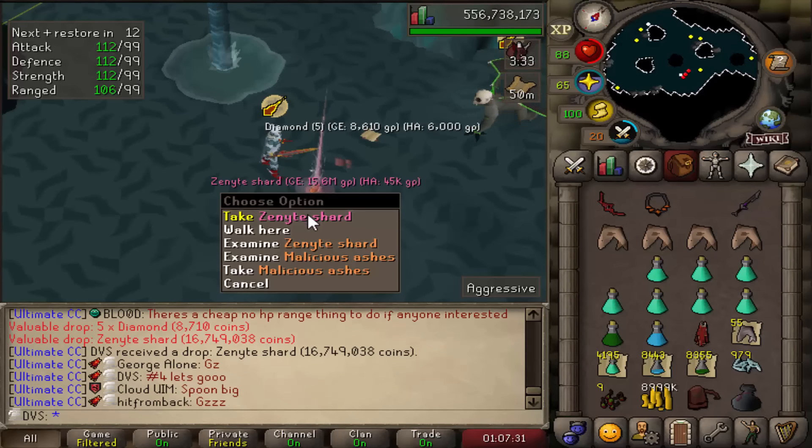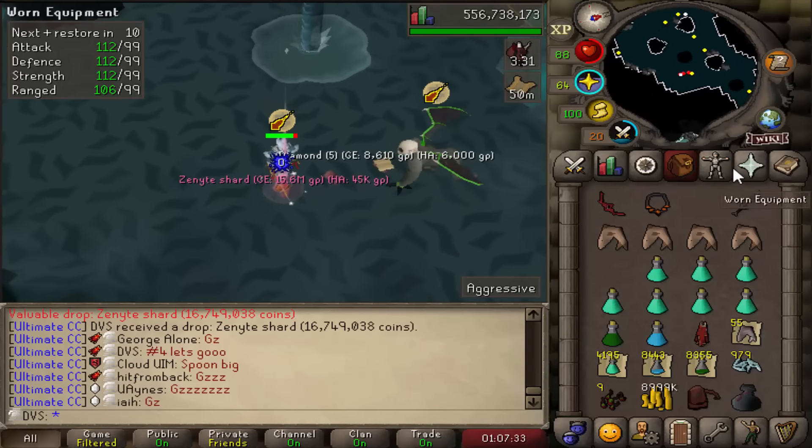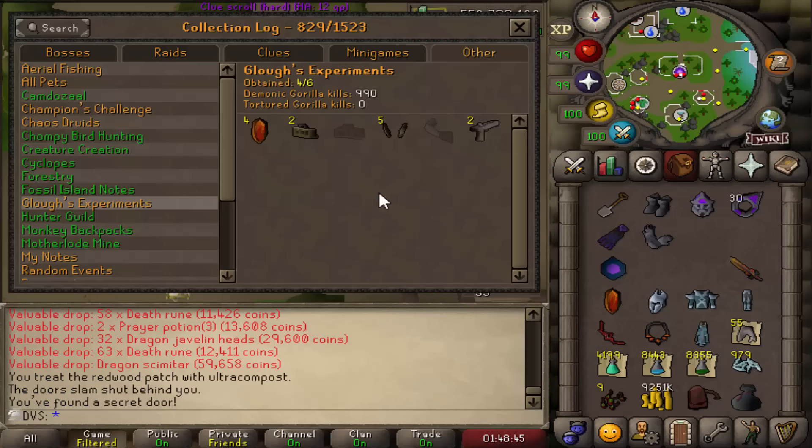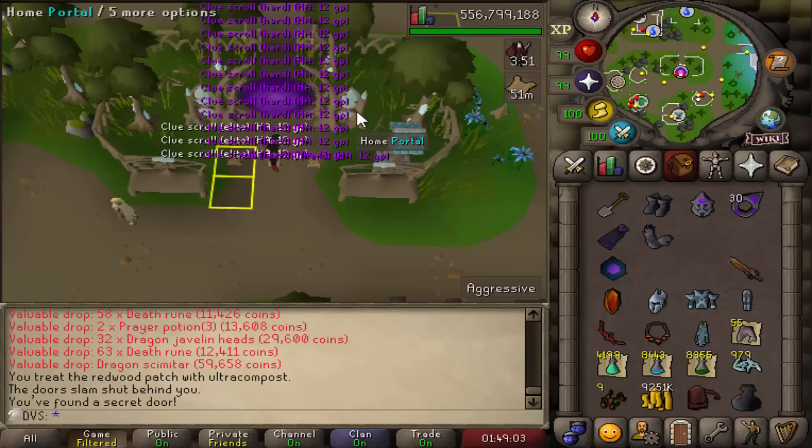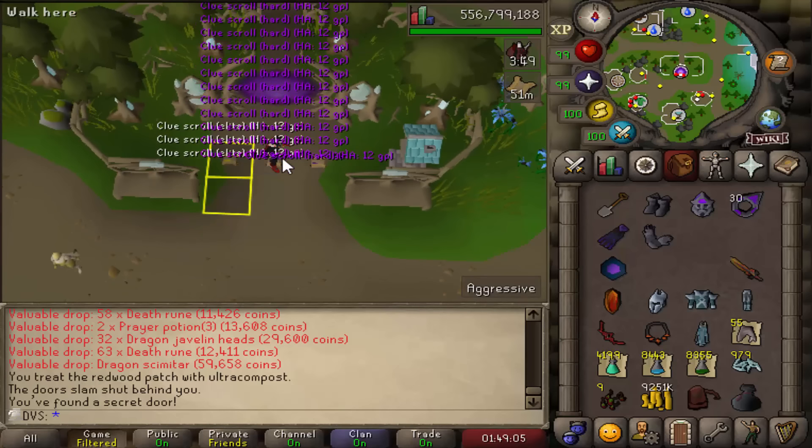Sorry to everyone out there going 1,000 kills without their first Zenite. Here's what the log looks like — honestly a decent amount of drops for about 1,000 kills. I'm at 990 right now, have a lot of clues stacked up, and it's getting annoying to keep resetting them, so I want to take a quick break to go and get rid of all of these.